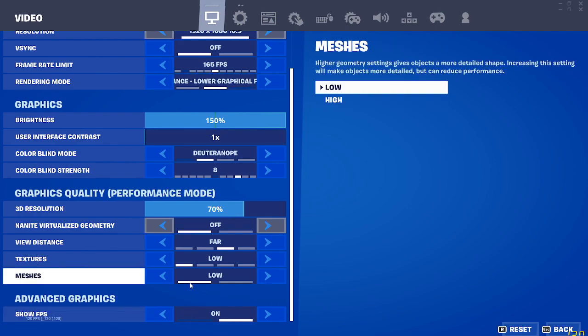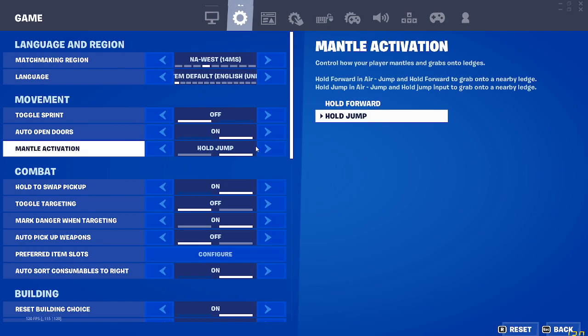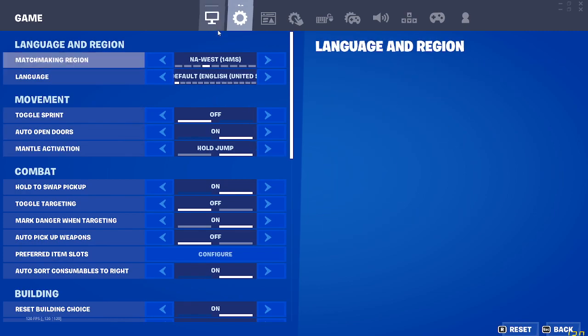Show FPS — I need that, I absolutely need that. I need to see if my internet connection is good.